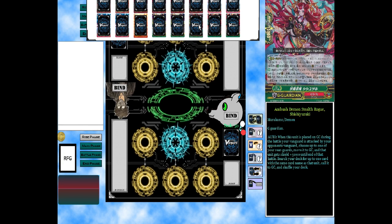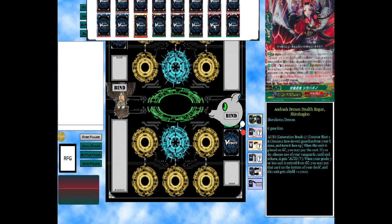We also run one copy of this: when this is placed on guard during the battle that your vanguard was attacked, choose one of your rear guards, move it to guard circle, and that unit gets 15K shield until end of turn. Then search your deck for one copy with the same name and call it to guard circle as well — so you're increasing guard power. We also run two copies of this just for generation flipping, just in case I go first — I can G-guard once, flip a unit face up.